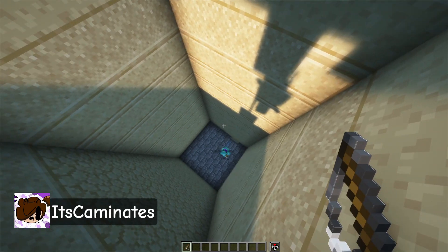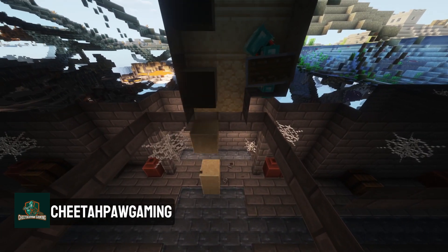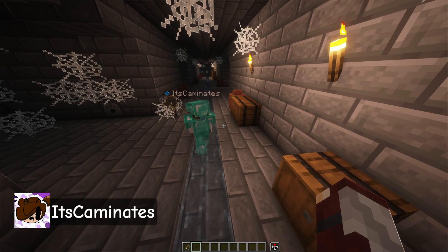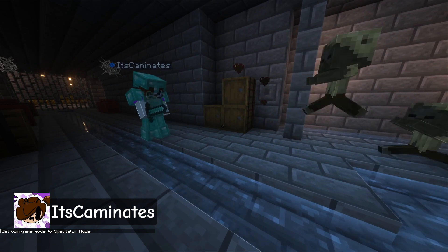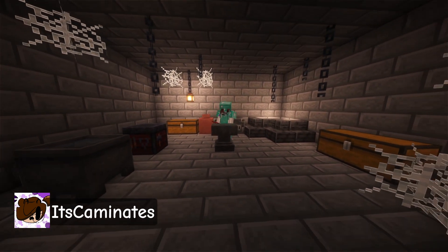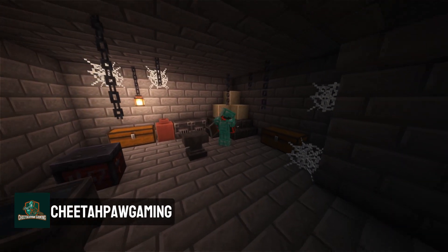Whoa! Glazed terracotta, my favorite block. A room. You have three lives, just letting you know. Get away from me! Die, die. I need to change my settings — where is it? I'm gonna die. I am not good at PvP, okay? I need two more levels. Oh, I can break this and get levels. I'm good at this game. Is that what I think it is? You may have made a terrible mistake.